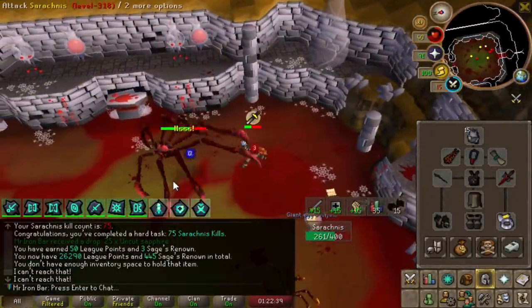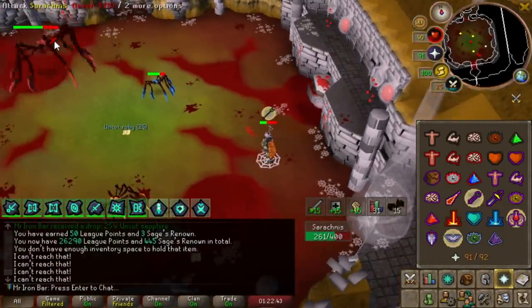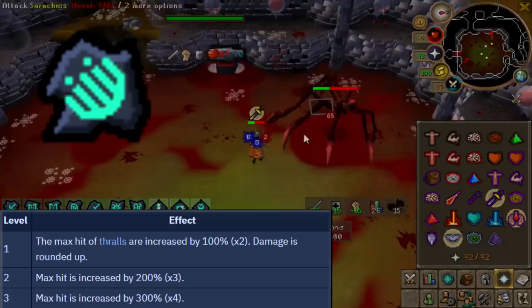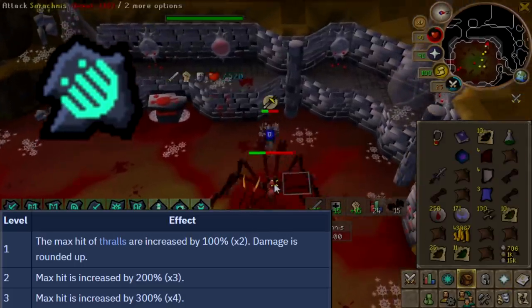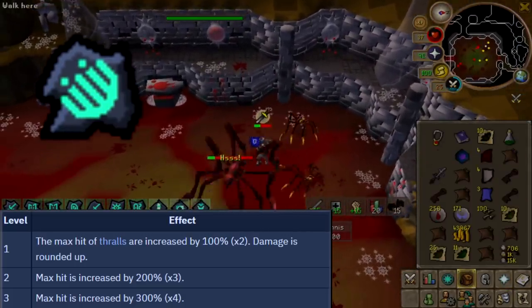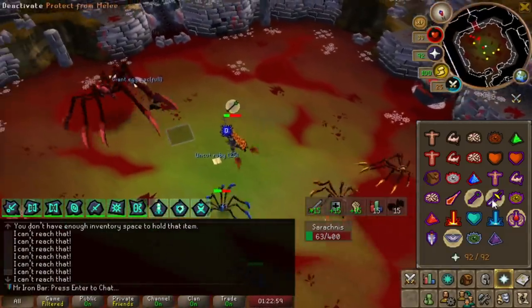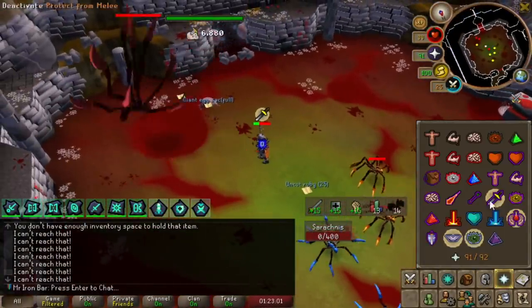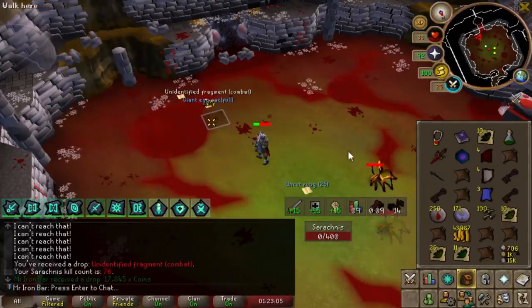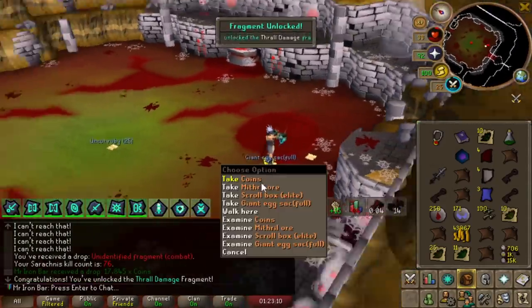One of the biggest upgrades I can get from a challenge mode raid setup in this league is definitely the Thrall Relic, because it tremendously increases challenge mode raid efficiency. The dust grind could take a long time, so saving minutes with just this relic alone is going to be worth it. I'm trying to get it off Serachnus — and I got it! Yes, this is it. The Thrall Relic!